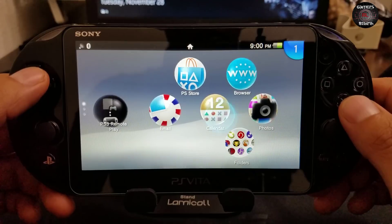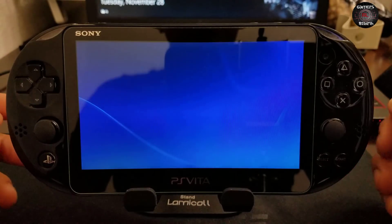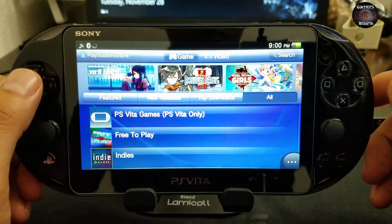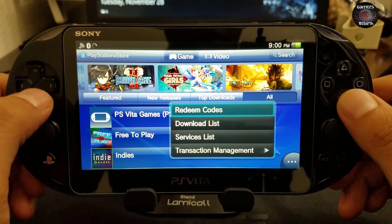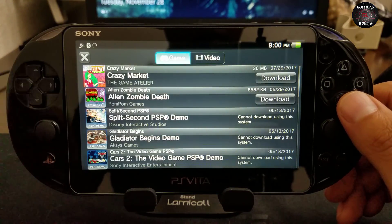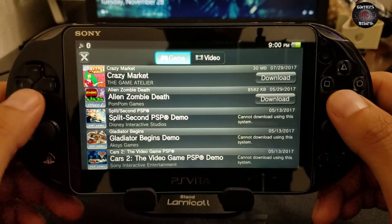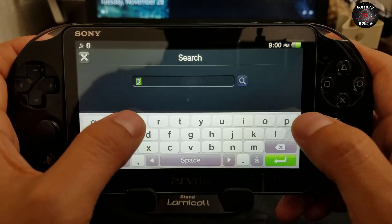We launch the PlayStation Network. Let's say you're new to it and you don't have a demo or game — this is how we're going to get our emulators on the PlayStation Vita on 3.67. I bought Alien Zombie Death, and I'll show you how I found it. Before that drastic measure, we're going to search for a demo.